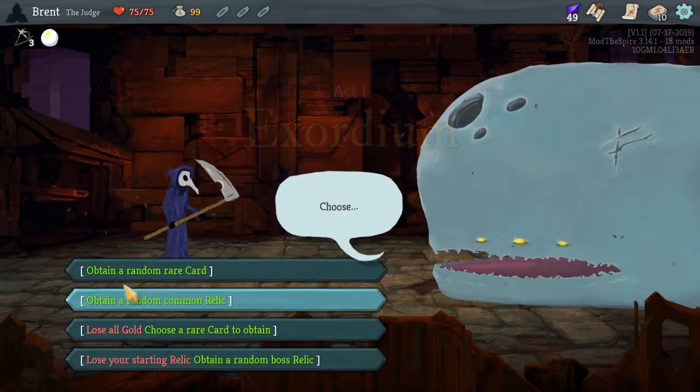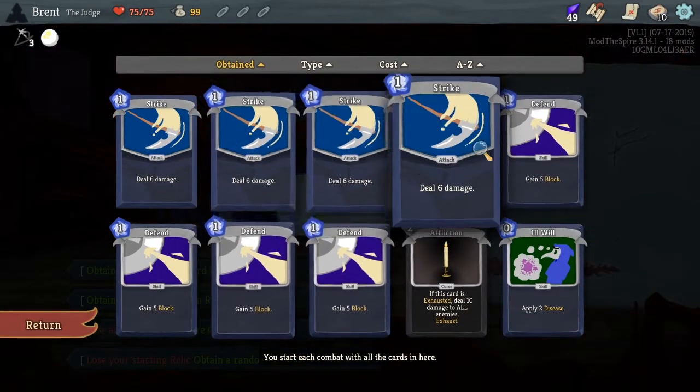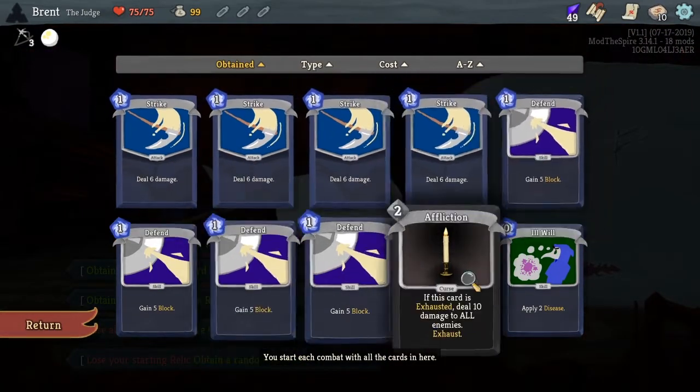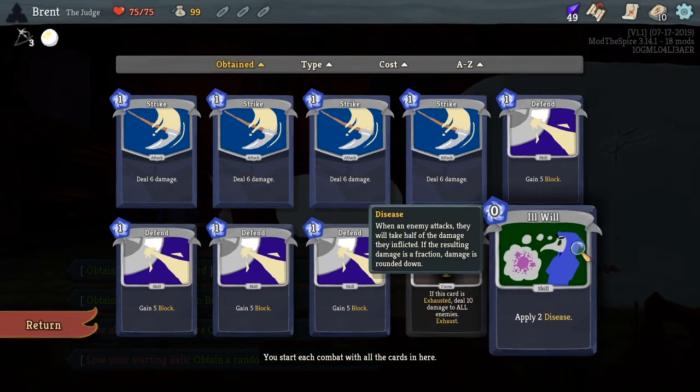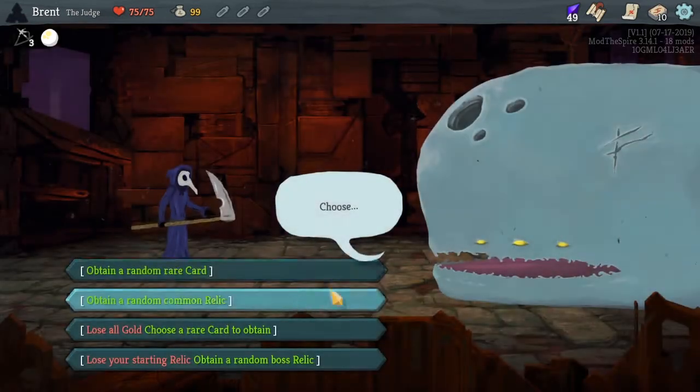Let's look at our deck first. Four Strikes, four Defends. He starts off with a curse — Affliction: if it's exhausted, deal 10 damage to all enemies. So it's considered a curse but it's not bad for you. And then Ill Will: you can add two Disease to any enemy. And Disease — when they deal damage back to you, they take half that back to them. Which is pretty good.